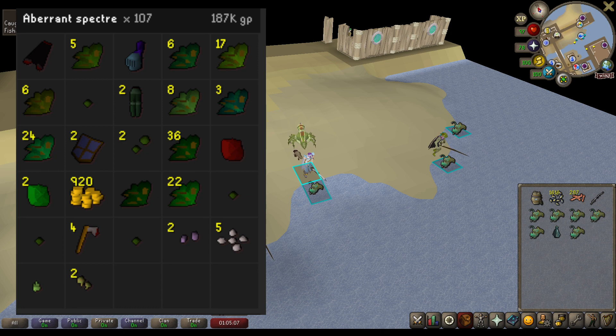I cannoned the Aberrant Specters in the Gnome Stronghold Slayer Cave. Did 107 there for 187k GP, with obviously the most notable drops from them being the Herbs — that's what they are known for — as well as a couple Alcables, and I did get a Mystic Darkrow Bottom, but I've received a bunch of those so it wasn't anything too special.